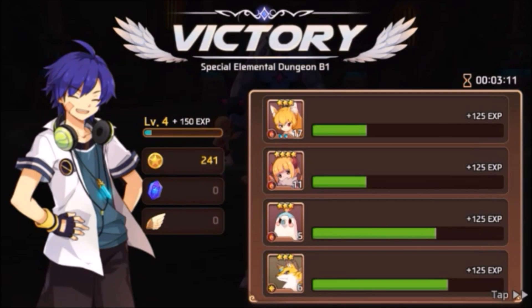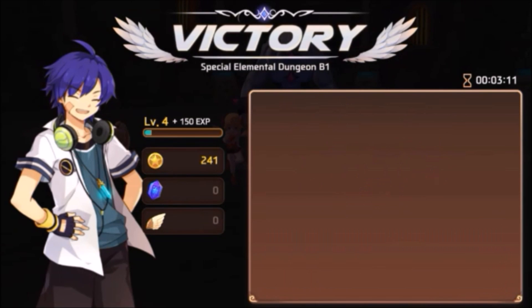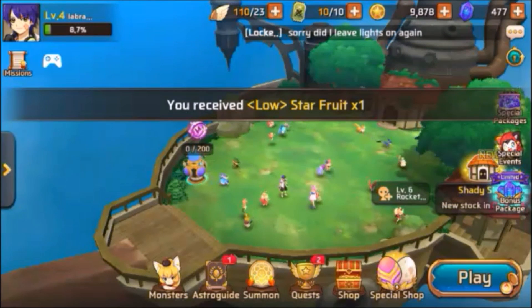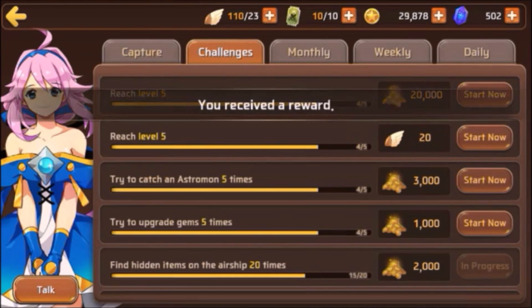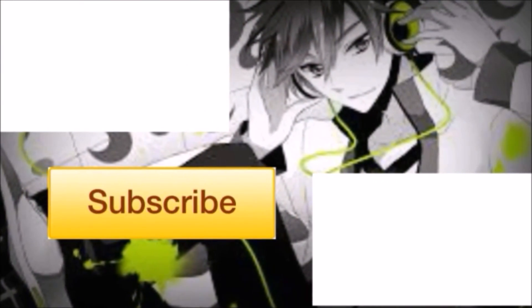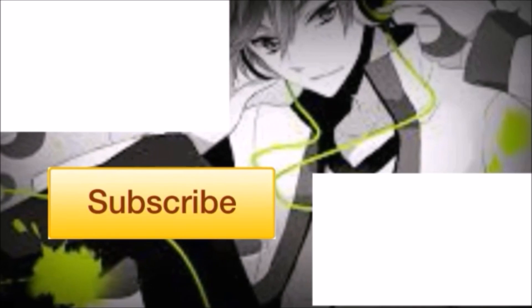After the battle you get a summary showing how much experience you got. I'm level 4 now — I got 5 crits, toast, and 1 wing which you have to use in order to battle, and more food. Then go to the inbox and collect all the rewards you got. Then go to quest and collect the reward — you completed the daily missions and the challenges. Thanks for watching, I hope you liked it.